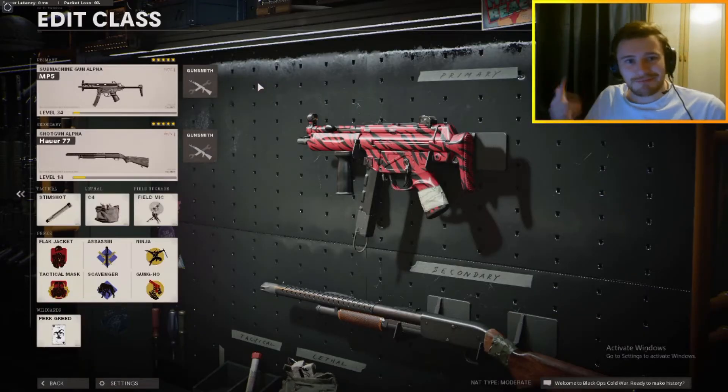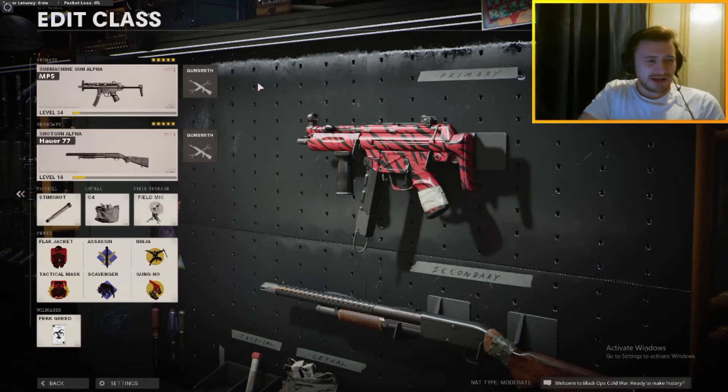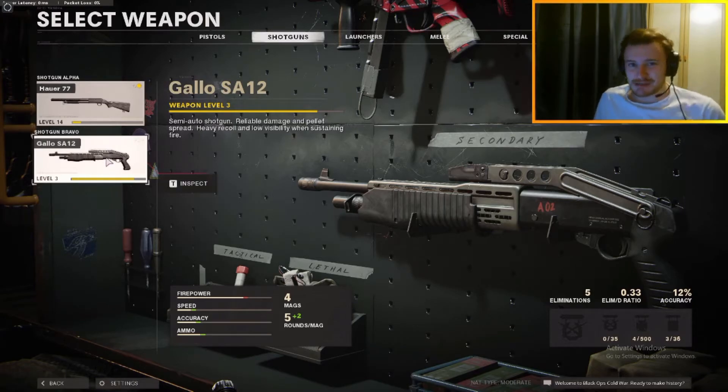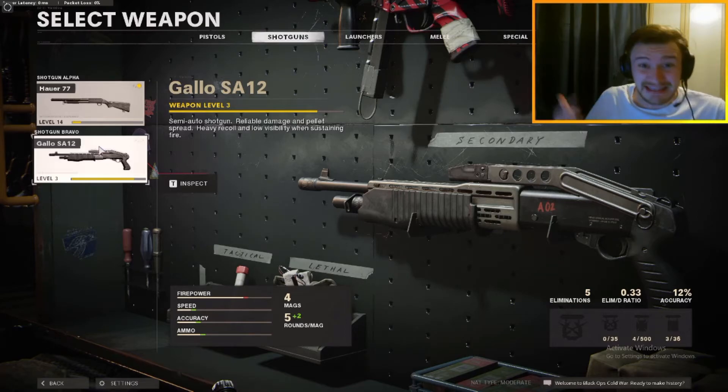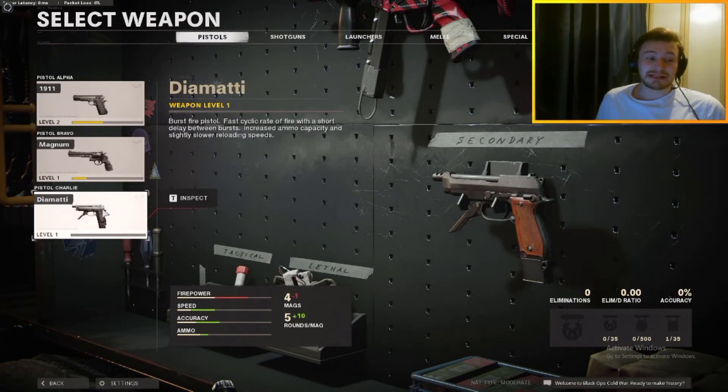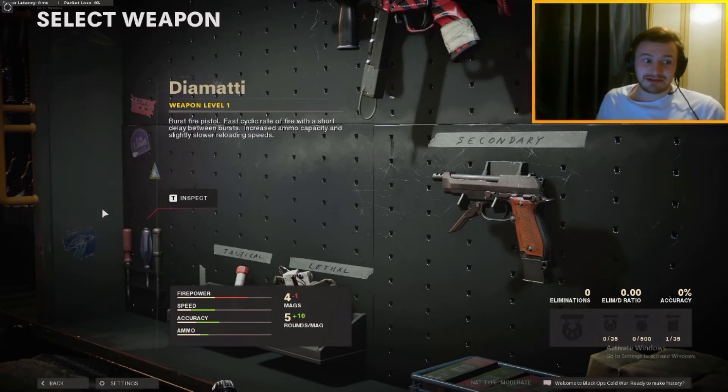The class I'm rocking with the MP5 — currently I've got the Choir on there, but maybe I'll change it out to the Gallo. I think the Gallo, once you get the attachments on it, is actually going to be better because there's an attachment that gives it plus 81% damage, which is insane — so you'll probably be able to one-shot with that. Shotguns are OP at the moment. If you don't want to be a shotgun person, then pistols — I would probably recommend the Diamante, really really good burst pistol, super quick time to kill on that.